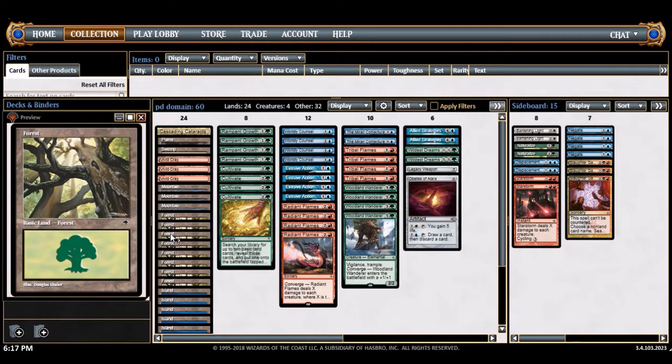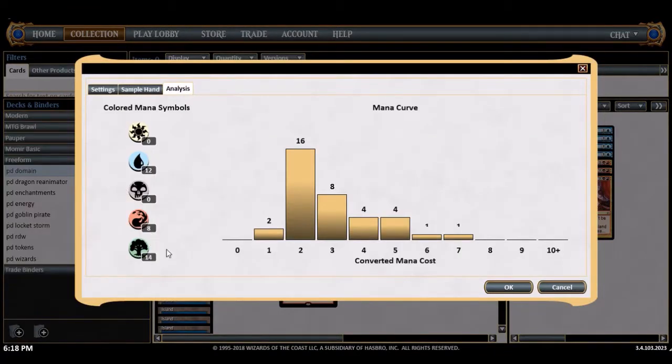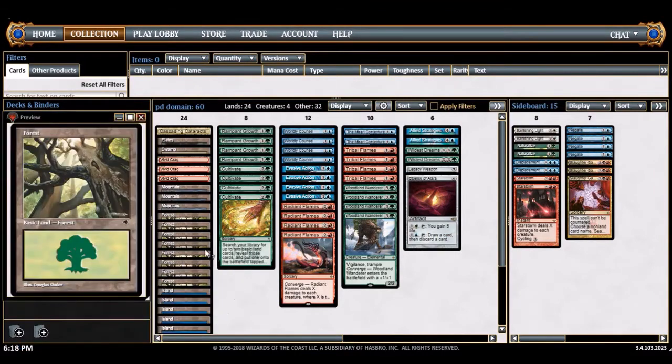Basically I know I want green first. It splits like 14 green, 12 blue, and 8 red symbols, with no black or white spells in the main deck. It's a really interesting mana base.